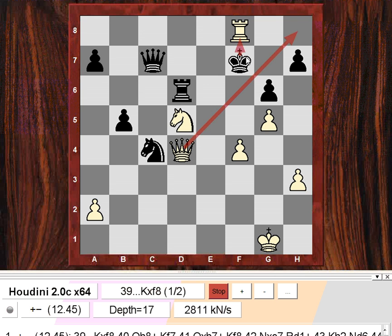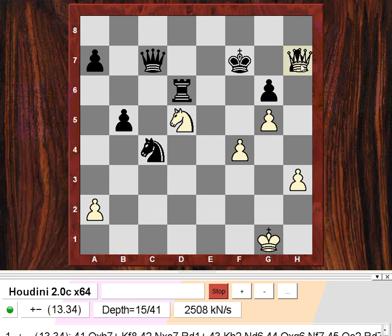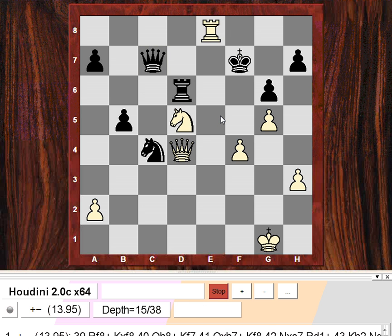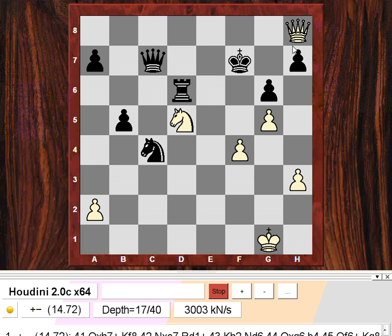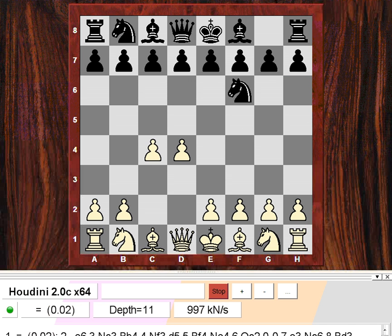If Kxf8 — check, check — pretty sure this is just winning the queen. That's all over. So this is a hopeless position after Rf8. Qh8 check, the king can't go to e7, so Qxh7 winning the queen. Let's go through the game and see the engine evaluations.